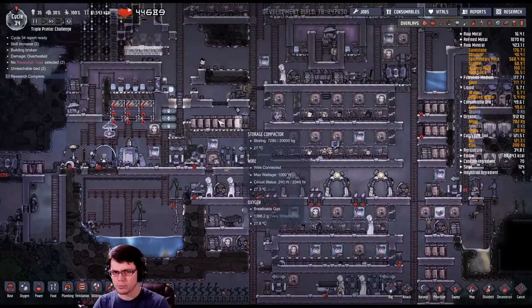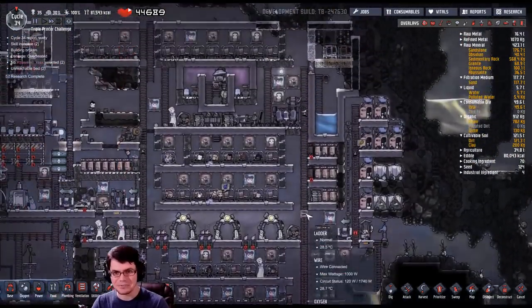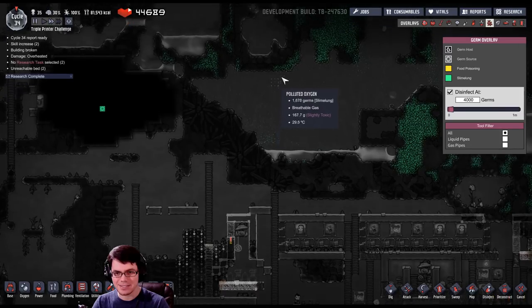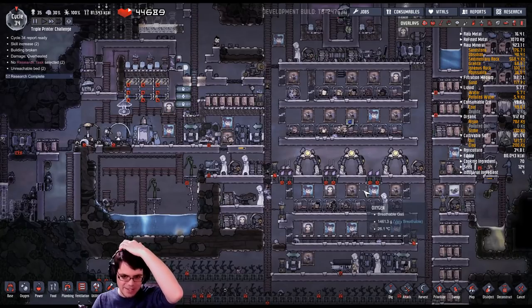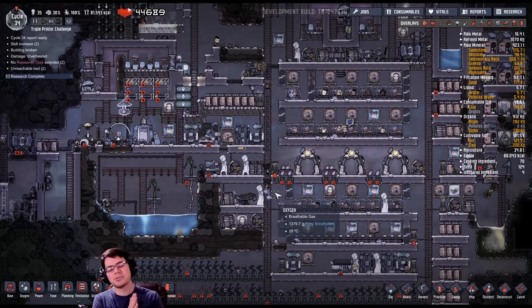The next step is to get those exosuits up and running and start harvesting more of this algae and cleaning it up before bringing it out — that'll give me enough oxygen to buy time to build larger, more permanent electrolyzer systems. I still need to find places to put all my dupes though. There's plenty of room over here — a little bit of slime lung, but I think I can deal with that. This base definitely has some life left in it. Thanks for watching, guys — hopefully you've enjoyed this episode of Oxygen Not Included. Stay awesome, peace — Brothgar out!